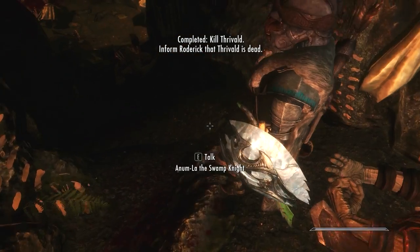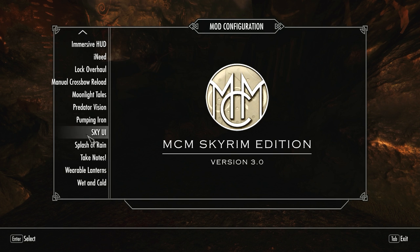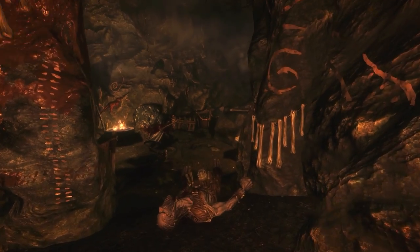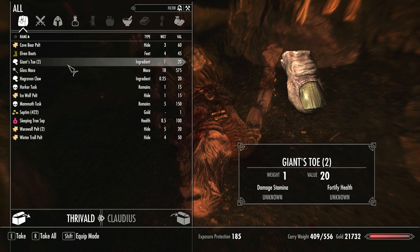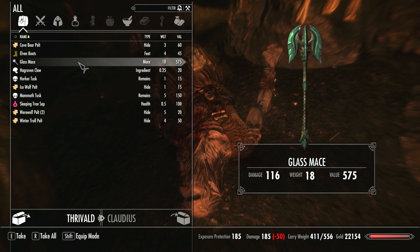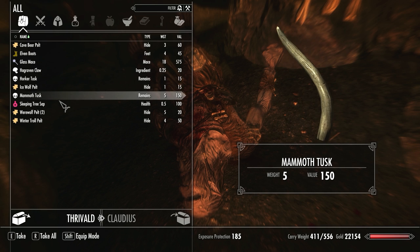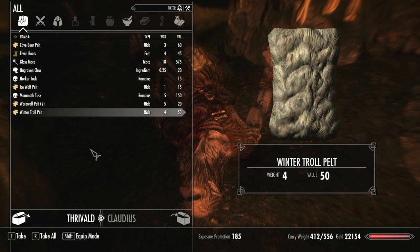Thrivold — you've got a cave bear pelt, a dwarven arrow, giant's toes, glass mace. Maybe I should give that to Annamlar. Nah, screw it — she's got a scimitar. Mammoth tusk, werewolf pelt, sleeping tree sap — I will take that. It's the only thing I can be bothered to take. Ulag — I'll get to you in a second. Elder giant berserker. Iron herjar. Brigandine dark curus. Thank you very much — the rest you can keep.